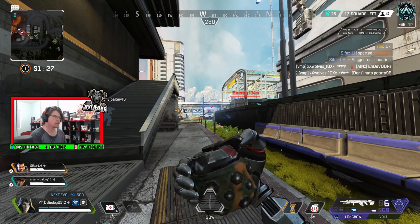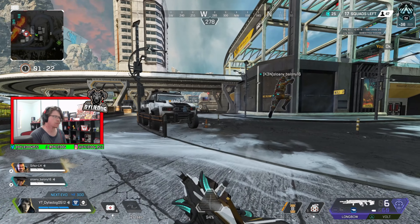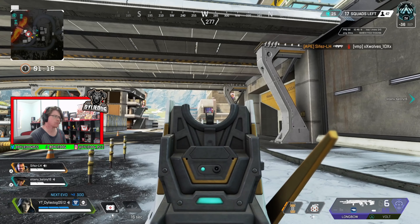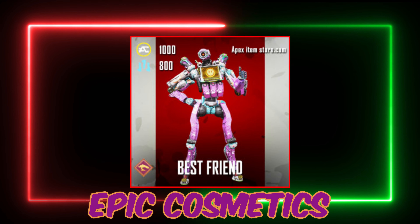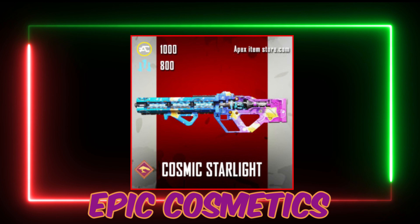The Genesis collection event came with the Revenant Heirloom, and it brought some awesome skins that had a lot of fan favourites. If you don't remember any of these skins, we'll quickly go over them, starting with the Epic Cosmetics, which include Best Friend for Pathfinder, Shuriken Showboat for Octane, Cuteness Overload for the Hemlock, and Cosmic Starlight for the Havoc.